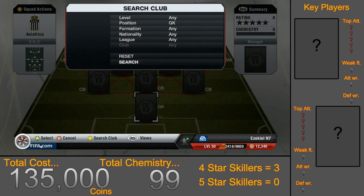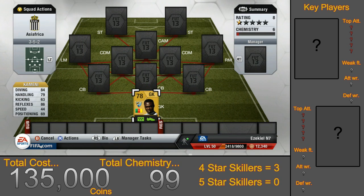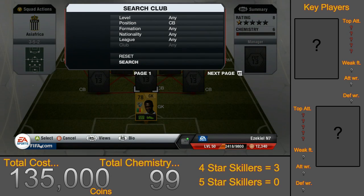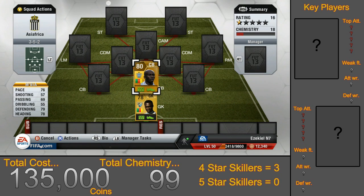Starting off in goal, we have Kamenai as he is the only decent Cameroonian goalkeeper. He will cost you around 400 coins and he also comes with the goalkeeper up for corners trait. Moving up to the first centre back, we have Embiur and he will cost you around 900 coins. He has 76 pace which is mainly sprint speed, as well as a big physical presence and high strength. Embiur also has the driven free kicks trait.